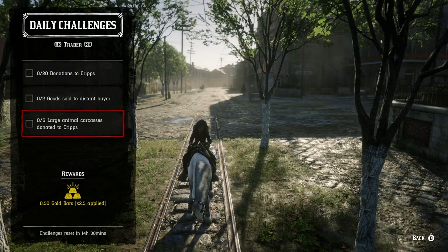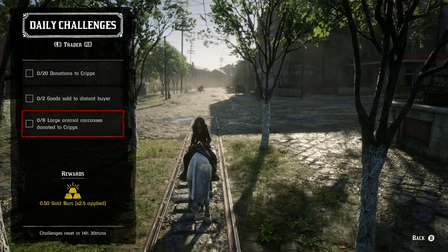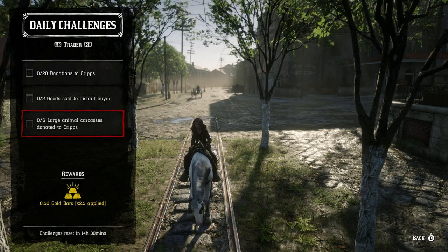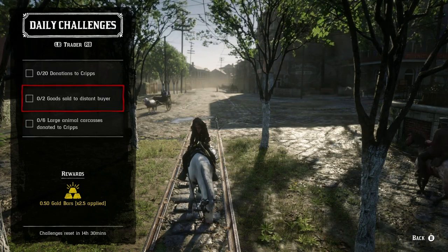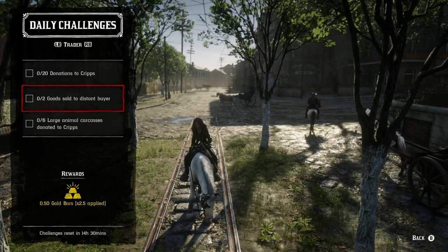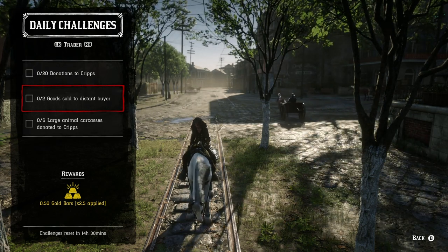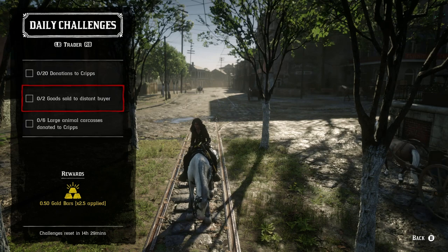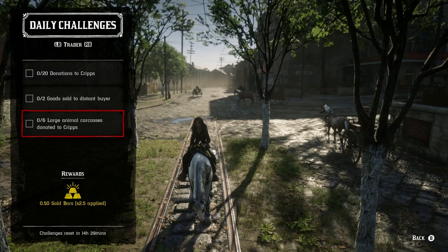For the Trader role: 20 donations to Cripps — flight feathers work just fine since any bird you shoot gives you flight feathers, and Harriet doesn't seem to care about birds right now. Two goods sold to a distant buyer: sell just two items from your camp's 100-capacity to a distant buyer — this takes about 10 to 15 minutes. Six large animal carcasses donated to Cripps: Pronghorn, deer, cougar, panther — it has to be a full carcass, not a skin.